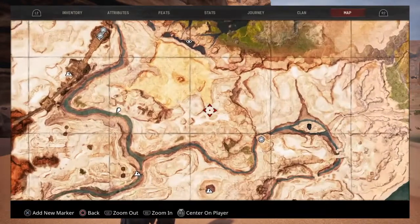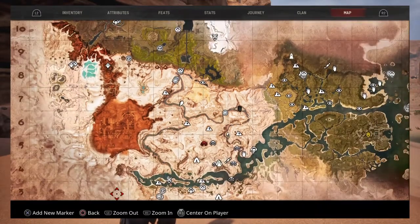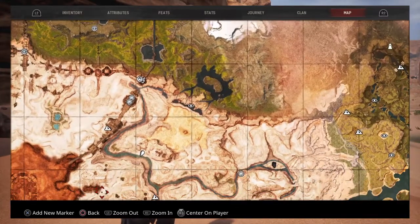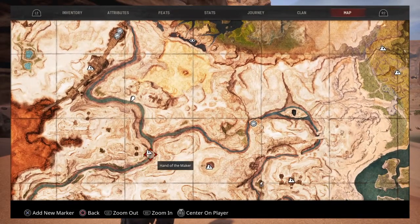So where I am on the map, I am up here. I should really do the letter — it's G7. So it's on this river here. Closest landmark is the Hands of the Maker and then you've got the Savannah there.